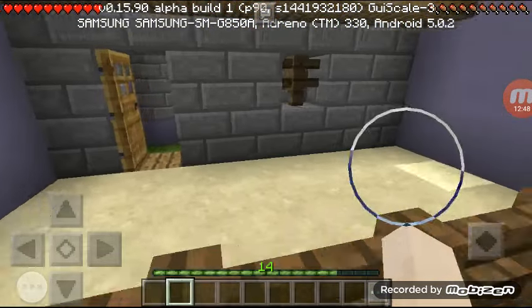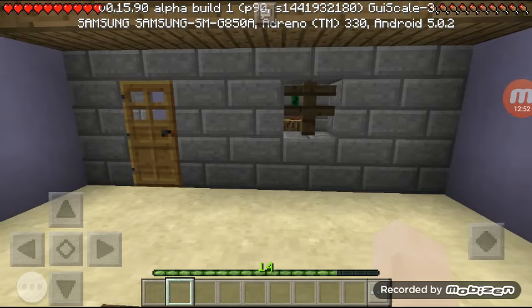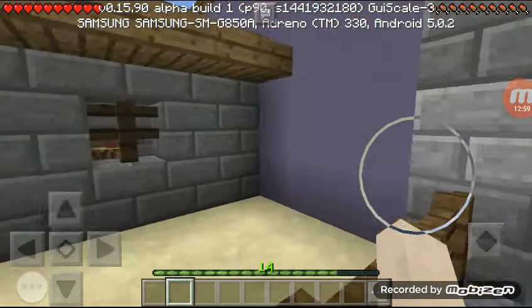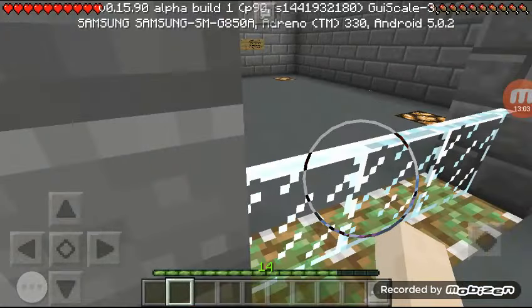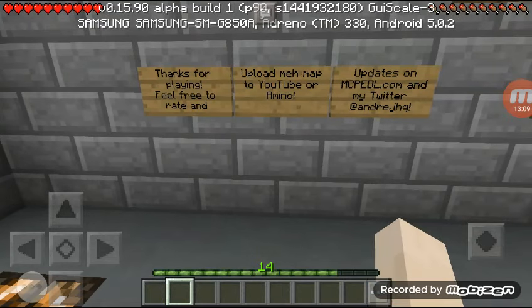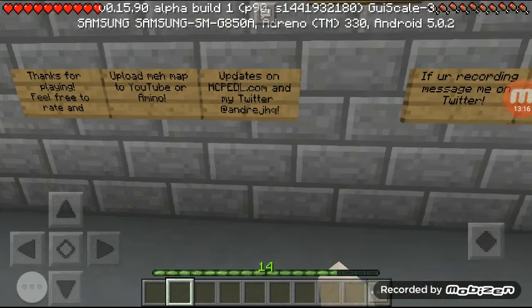Now we have a house with like nothing inside. They have a cactus with a wooden log, and over here there's no cactus - that's it. No cactus, that's so easy to find. That was just the end. Thanks for playing. Feel free to rate and submit to YouTube or emino. Updates on his Twitter.